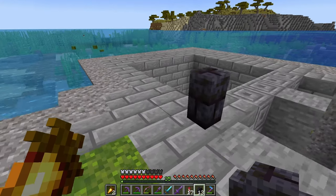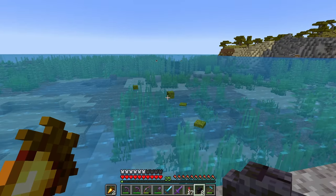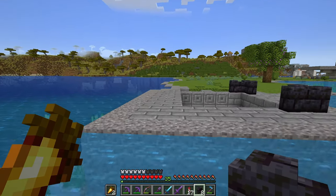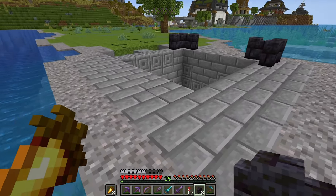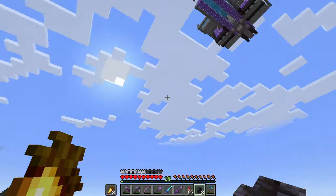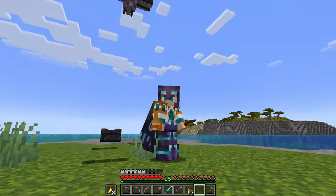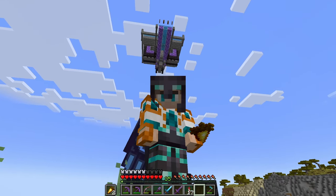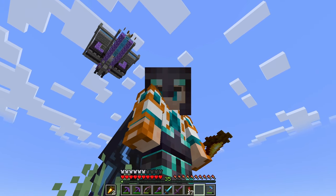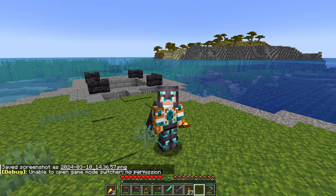Let's mark this off so we don't fall in. That's our iron farm done! Now we need to make sure we have enough storage downstairs and maybe automate the storage — get the poppies to automatically compost and stuff. There's another guy — let me take a screenshot. There we go, I think that will be our thumbnail.